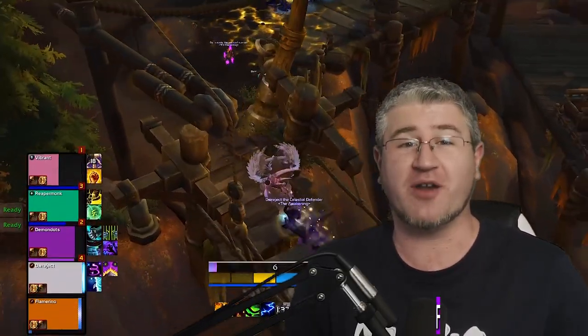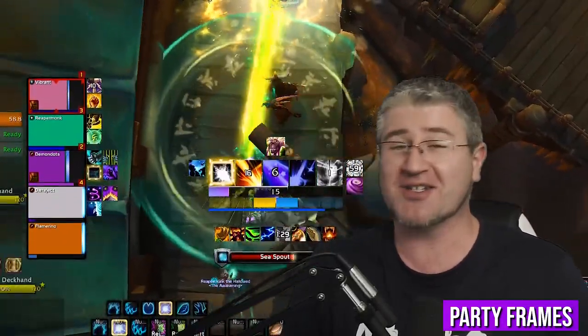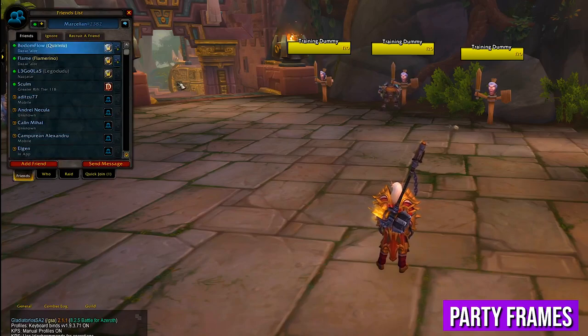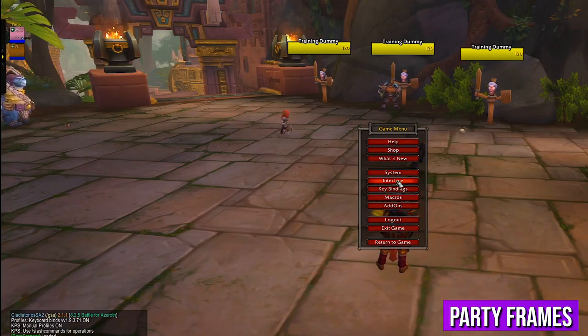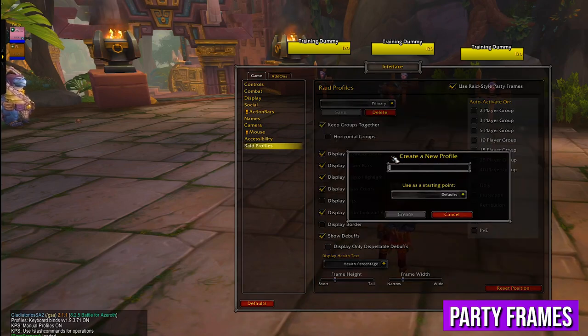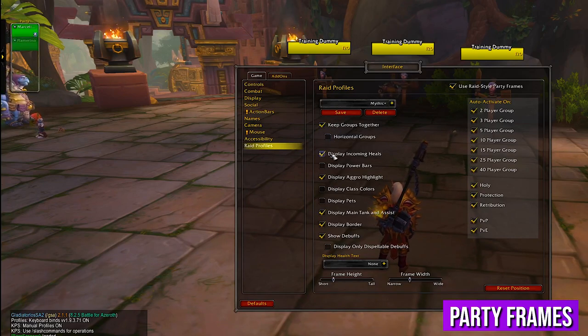Next I'll show you how to make your party frames look really clean. It's actually just the standard Blizzard UI reconfigured. Invite a friend to create a party so you can see the frames, then hit Escape and go into Interface. Go down the list into Raid Profiles and click the dropdown arrow to create a new profile — let's name it 'Mythic Plus'. Be sure to tick 'Use Ready Style Party Frames' at the top, then check all the boxes below. Check 'Keep Groups Together', enable class colors, power bar for mana and energy, and anything else you'd like to see. Uncheck the 'Display Border' option — it just doesn't look good.